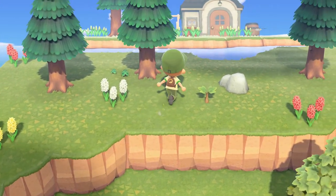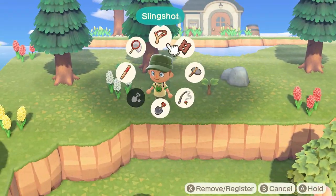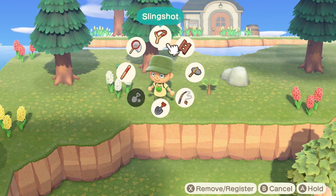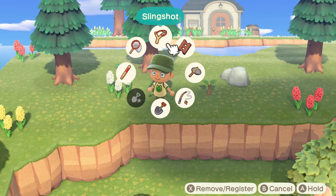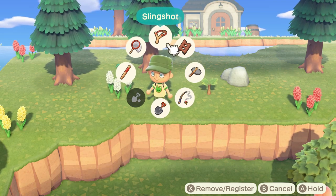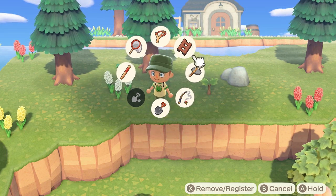There are a couple things you need to know before you catch wasps. First thing is, you definitely want to have the item wheel, which is up on the d-pad. If you don't have the item wheel, it's going to be a lot harder to do this, because the item wheel actually pauses the wasps — it freezes them in time. So that's very important, and you're also going to need a net. That's about all you need: the net and the item wheel.